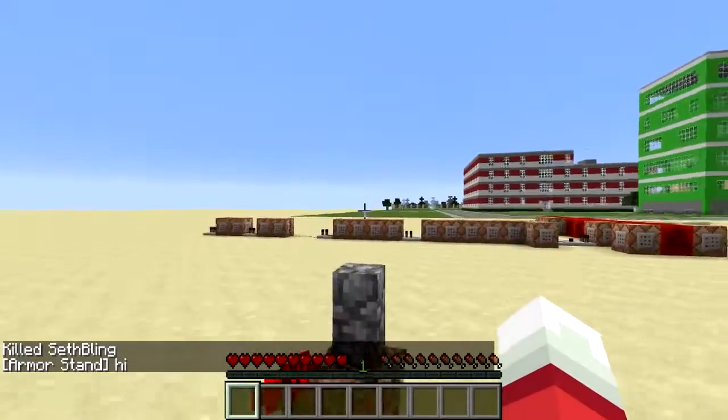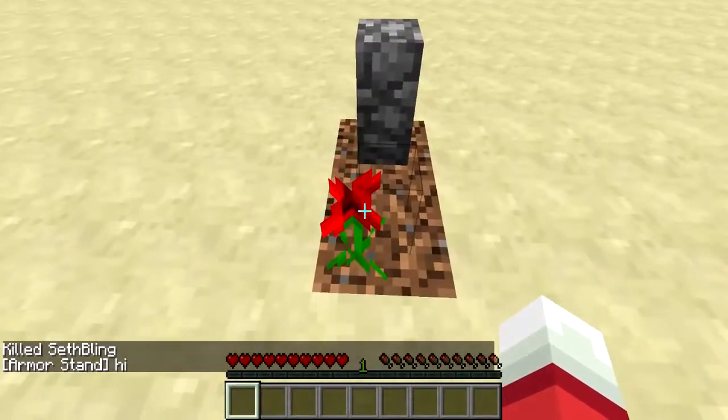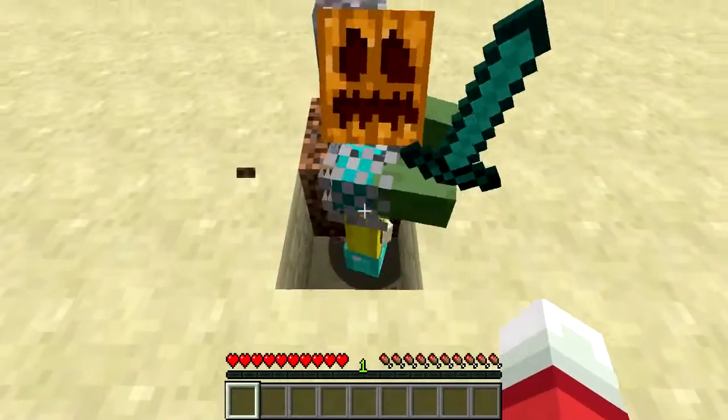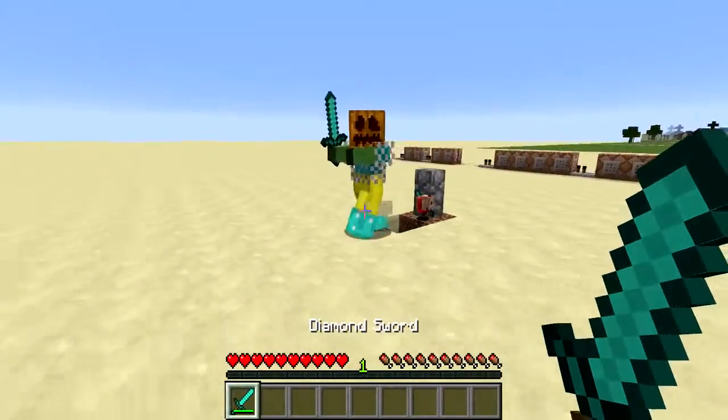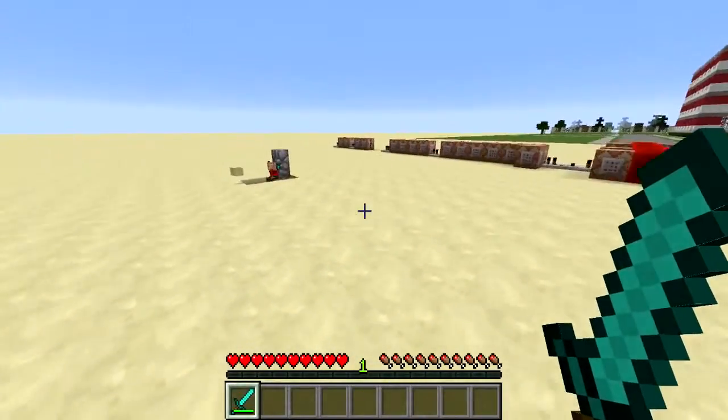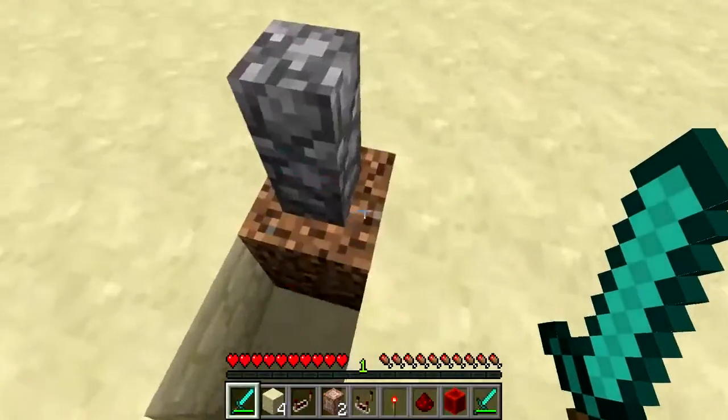You can kind of see the smoke coming up from where I died. There's a flower. Now, the cool thing about this is, if I start to dig up the grave, the zombie — wearing exactly what I was wearing — is going to spawn. And all my other stuff here is also going to appear.